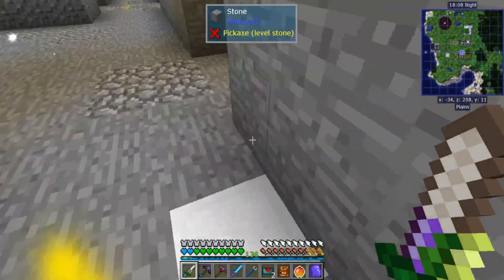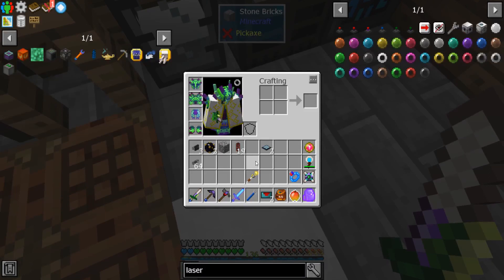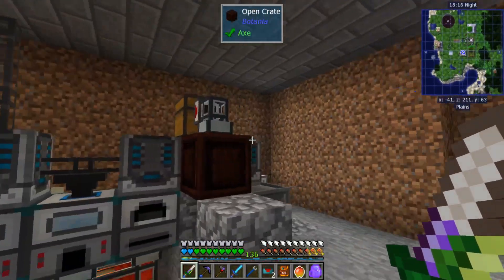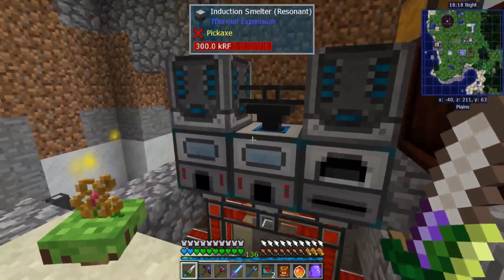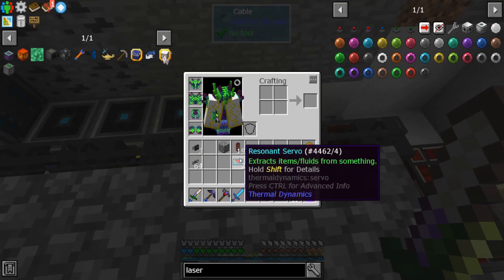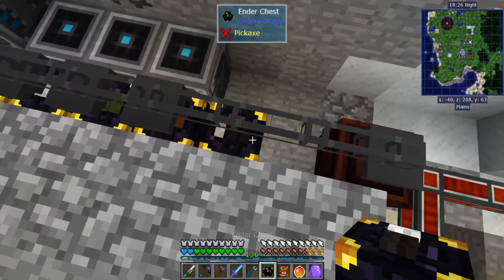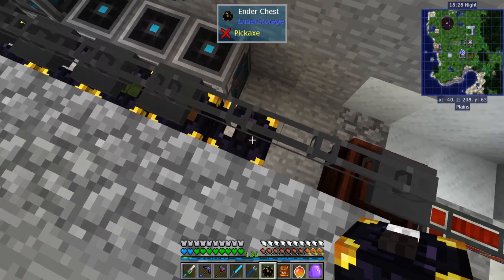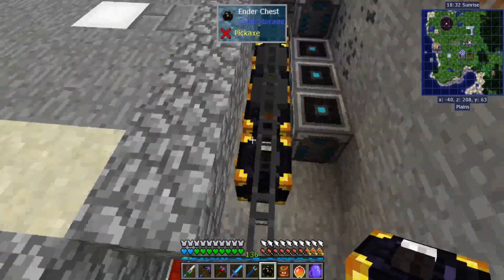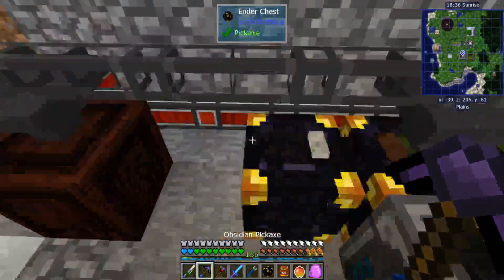Now what we can do is go back up into our basement area. We're going to set up a fifth ender chest — this is just for me — it's going to be black-black-black for exporting from storage, and then another black because it's for smelting items. Place this cable right here.